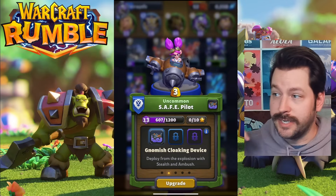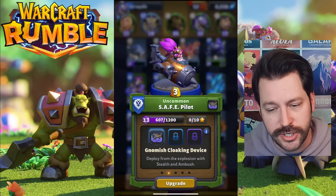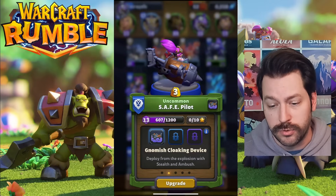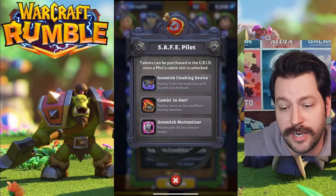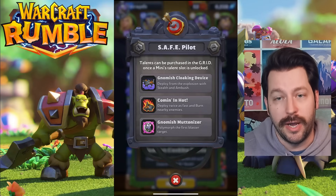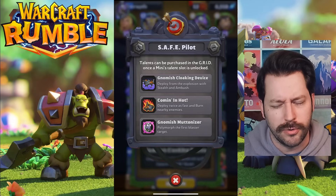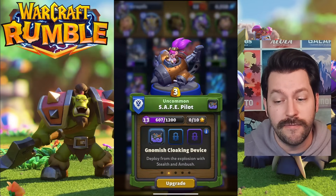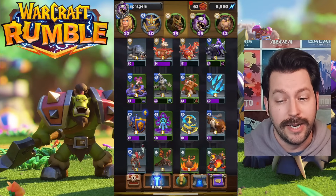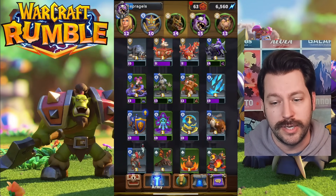However, once you access talents for characters, this is where the biggest pitfall comes into play. Let's take a look at one of the best units inside the game, the Safe Pilot. It deploys unbound, does range damage, elemental damage — a lot of cool stuff — and it has three possible talents: Gnomish Cloaking Device, Coming In Hot, and Gnomish Muttonizer. All of them are decent for different reasons, but Gnomish Cloaking Device seems particularly strong. Some units only have one or two options that are actually viable inside the game.